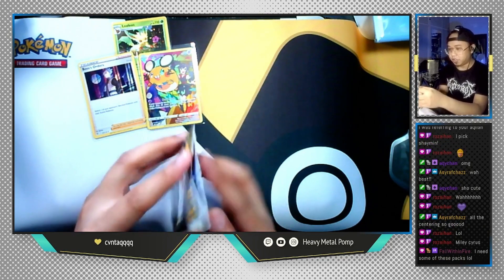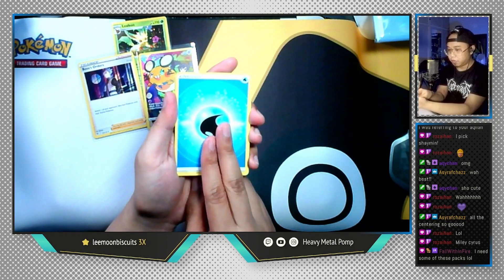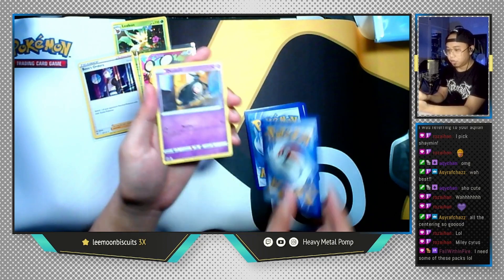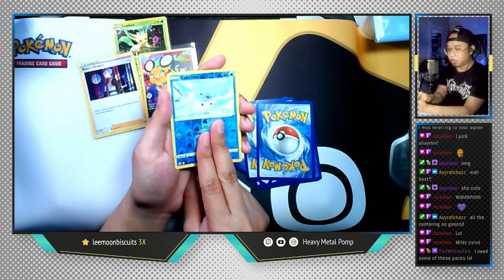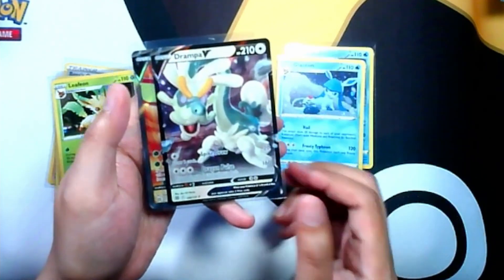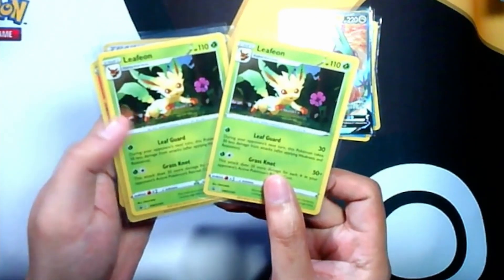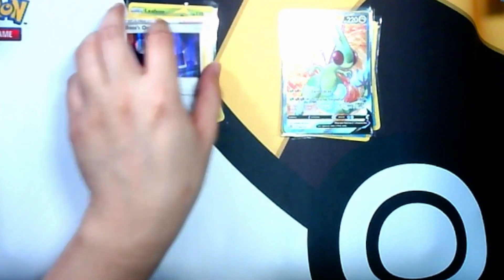Last pack from all the blisters — the Arceus pack, may Arceus bless it. Water Energy, Fresh Water Set, Cafe Master, Revavroom, Purrloin, Duskull, Sneasel, Corphish, Magma, a reverse holo Cupcake, and the last card is Klinklang — non-holographic. That's fine though. Final tally: Team Glaceon got the two Glaceon promos, Drampa V, and the Flygon V full art. Team Leafeon got the two Leafeon promos, the Eevee character rare, the Denny character rare, and the holographic Boss's Orders.